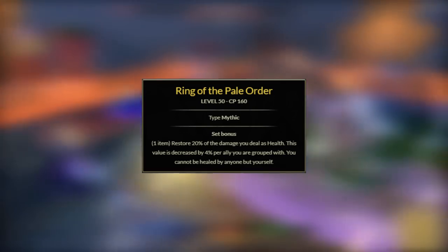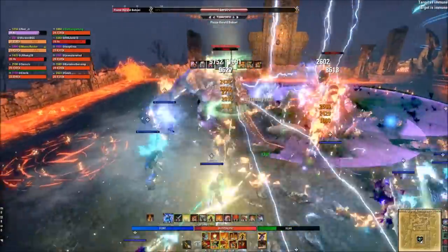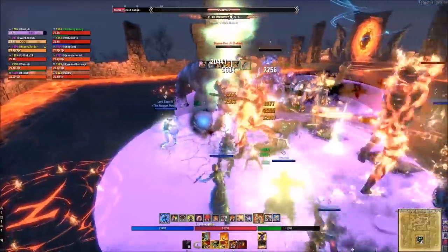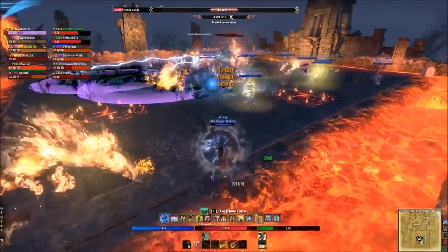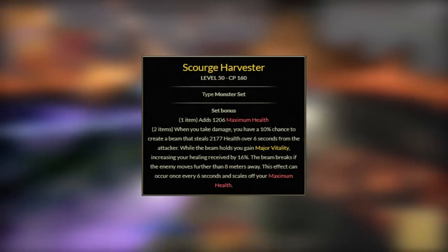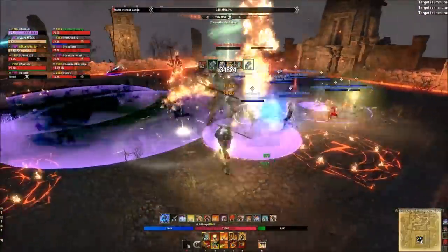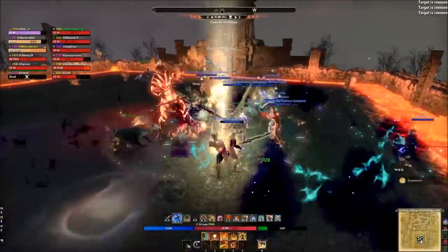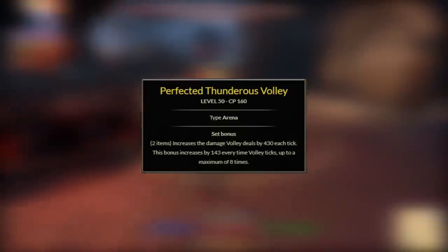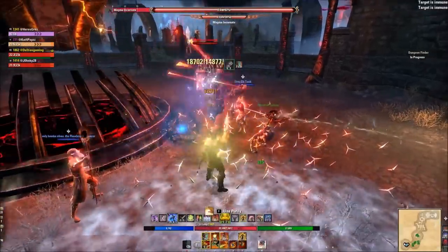That leaves the one-piece mythic: I go with Pale Order on this build. Stamina melee builds really benefit from Pale Order — in a solo instance it heals you like a truck and makes you very survivable. It is quite a pain to obtain, so if you don't have a mythic, slot in a two-piece monster helm with healing such as Maarselok's Scourge or Engine Guardian. For the back bar, work toward the Perfected Thunderous Volley from Maelstrom Arena. If you don't have that weapon yet, use Agility on the back bar with an Infused weapon damage enchant.